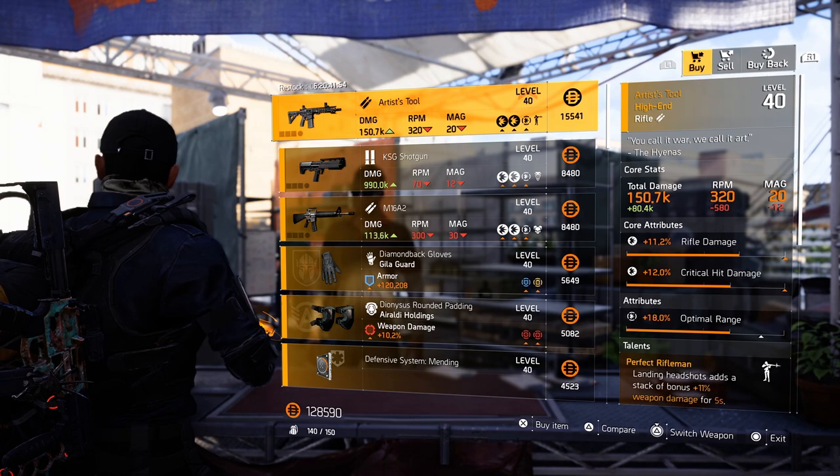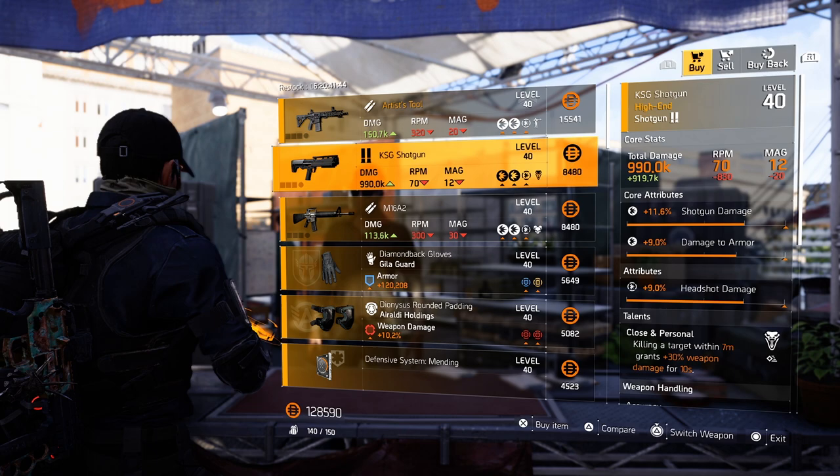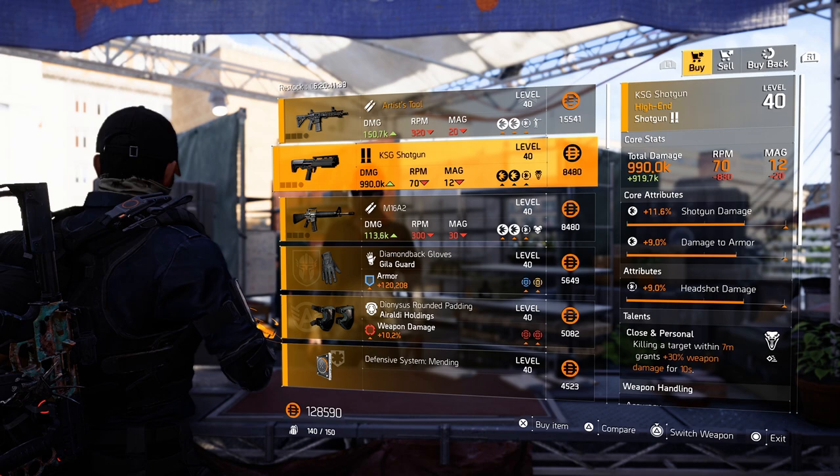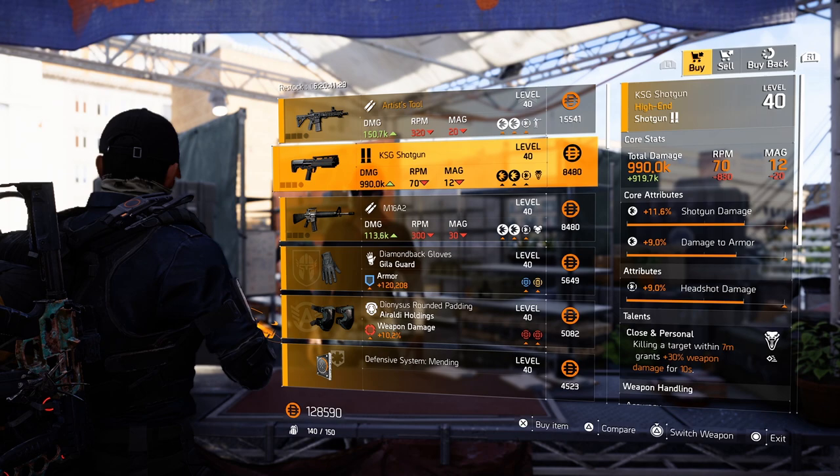At the theater, the Artist Tool is the first thing we can pick up — the named rifle with perfect rifleman, but the rest isn't that great, I'll leave it here. KSG shotgun could be nice, but then the headshot damage is on there. Close and personal is already on there, which is nice for a shotgun. Roll damage to target out of cover over the headshot and optimize the rest — you have a pretty decent KSG shotgun.